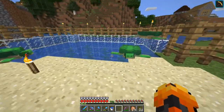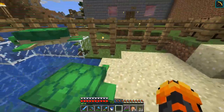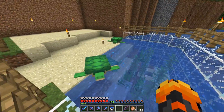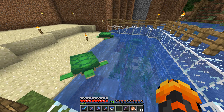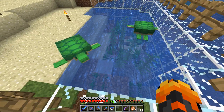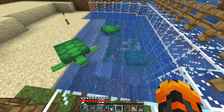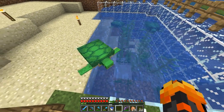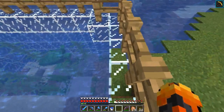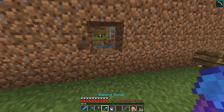I didn't just go to the ocean for kelp — I got sea turtles. I made a little pool here with kelp and seagrass so they can have fun. I made it out of glass so they can see out and swim around. I can breed more of them — just get some shears, cut seagrass, and feed them. I'm not sure if you can use bone meal underwater to get more seagrass.